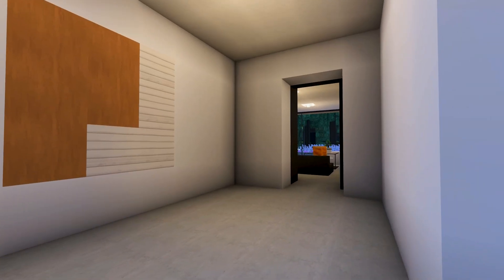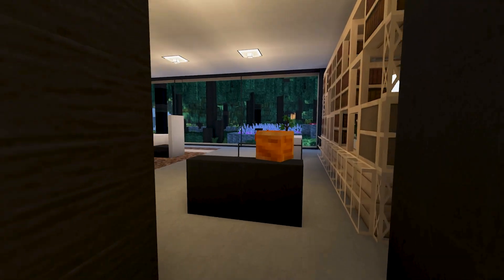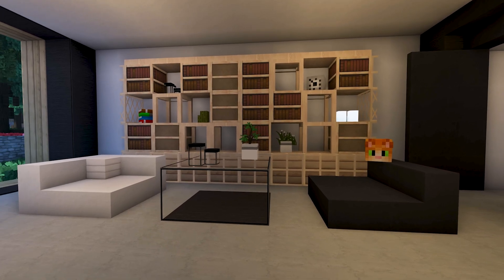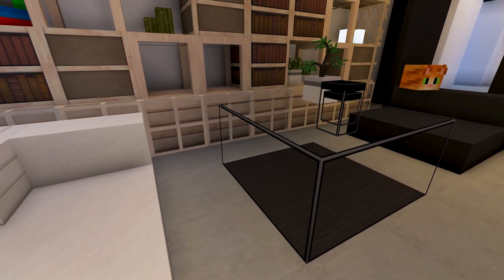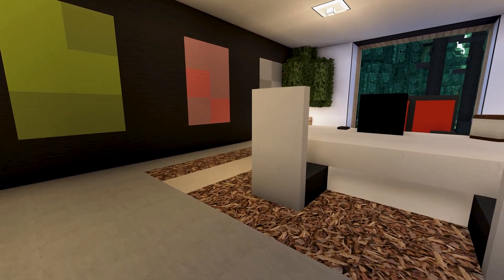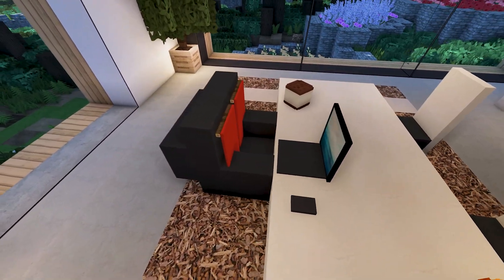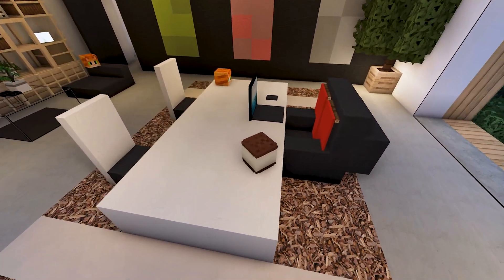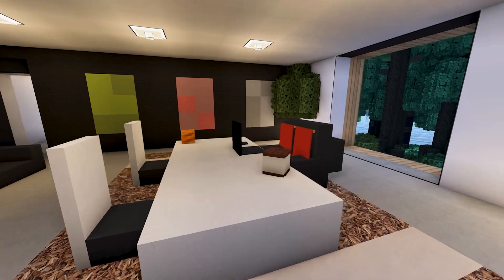Going right this time, we've got a little office. These bookwalls are very prevalent in this house — I've seen three or four already — and it's a great way to fill an empty wall. We've got a glass table, a couple of chairs, a cat, and a massive chair. If I ever become rich and famous, I want a big chair like that.